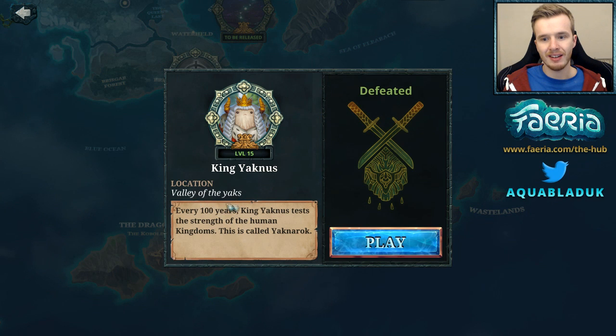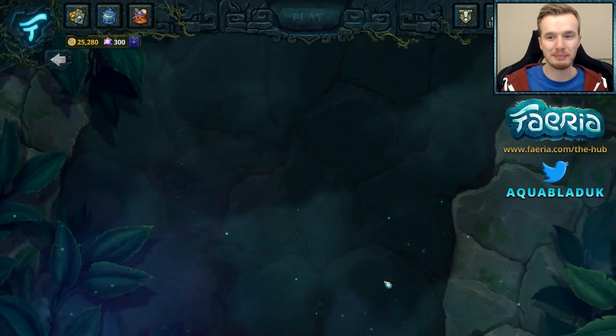So, Yachnas — the King of Yax, in the Valley of the Yax. Every 100 years, King Yachnas tests the strengths of the human kingdoms. This is called Yachna Rock. That sounds pretty spicy already.